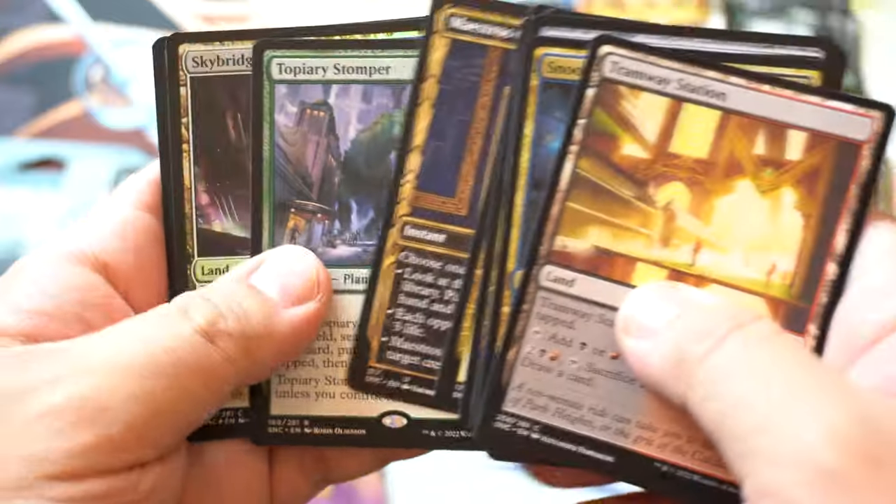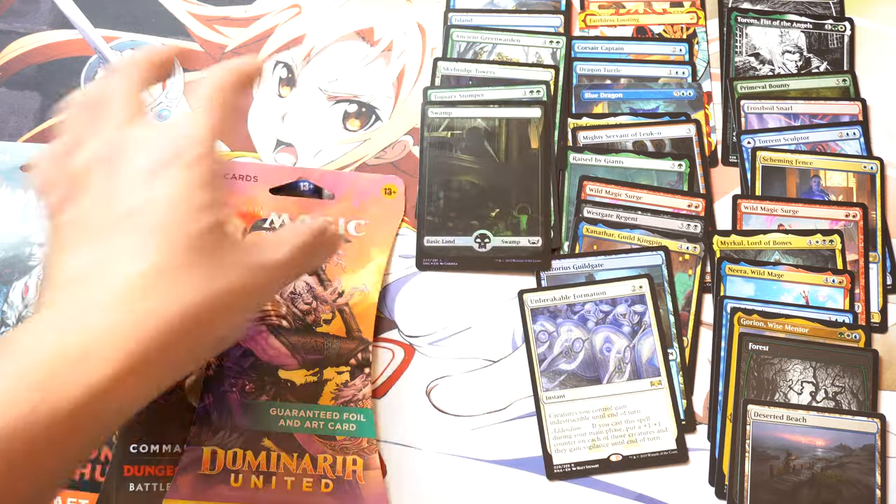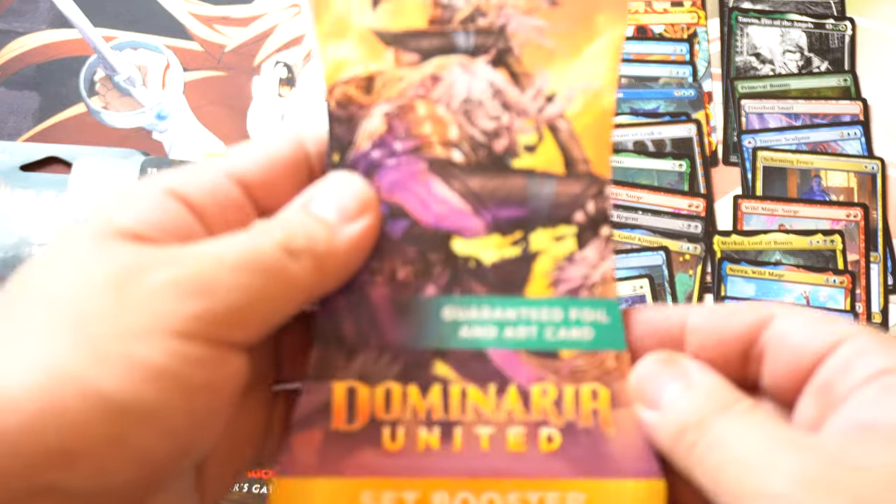Four charms in a row and a Stompy. I'll take the Skybridge Tower. Not the best pack, but not the worst pack — it could be much worse. I have opened a lot of this set. And a Stompy. Dominaria United — one of the sets that has cost me the most money.